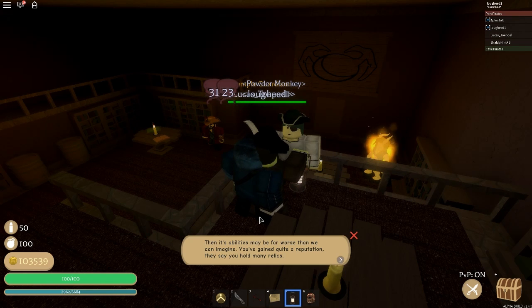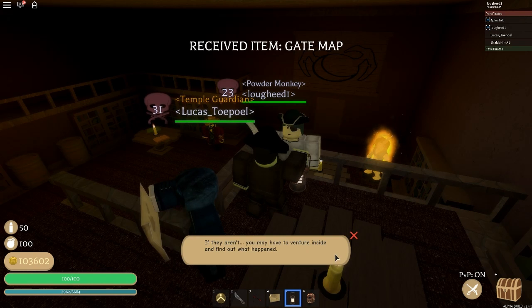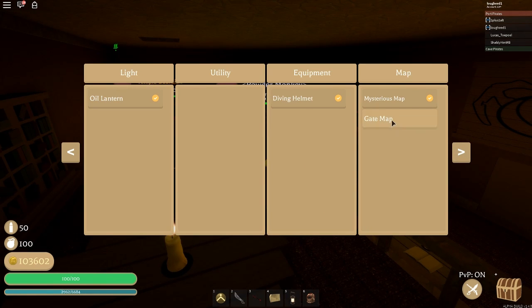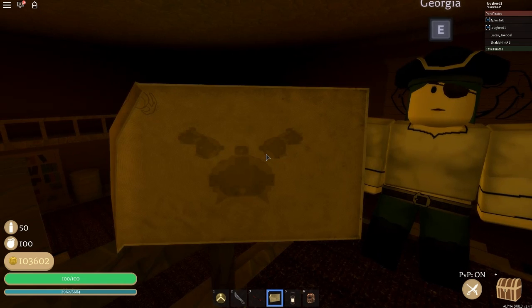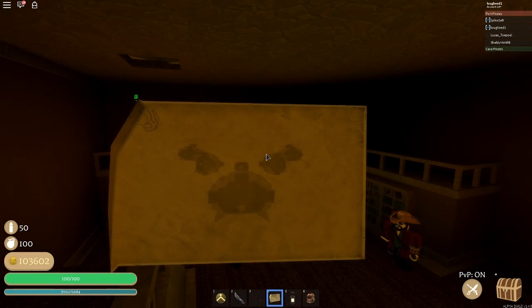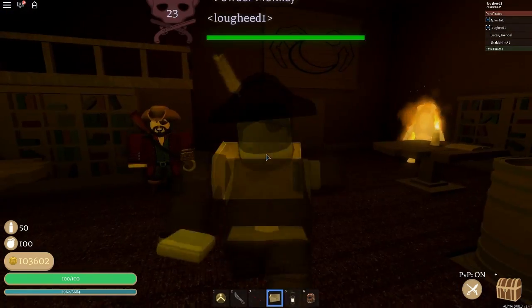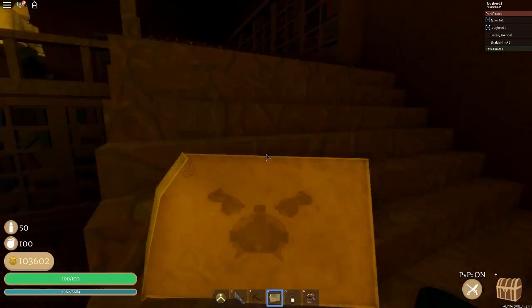Georgia continues: 'Then its ability is maybe far worse than we can imagine. You've gained quite a reputation — they say you hold many relics.' By the way, you don't need relics for this — she just assumes you have them. But yeah, you're going to get the gate map. You can equip it since it is an item. Looking at the gate map, it shows you where you need to be. Now I'll tell you right now, this location is not going to make a lot of you happy because of what you have to do next — it's at the very end of the precursor relic quest. That means we are going to have to go to Shipwreck Cove.